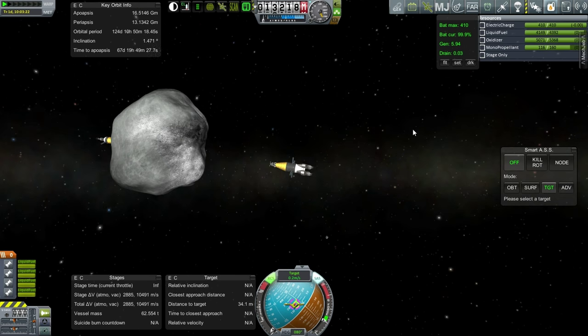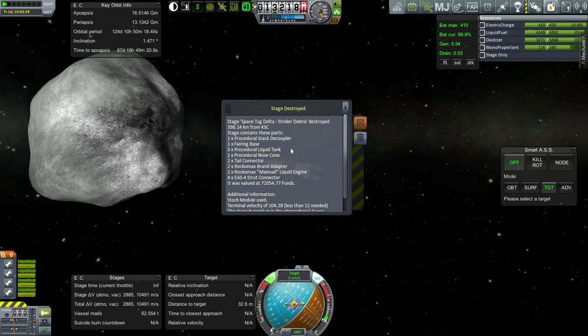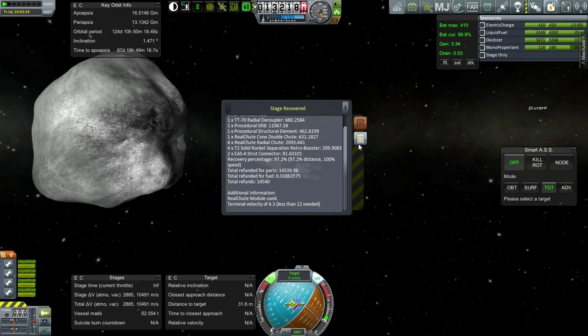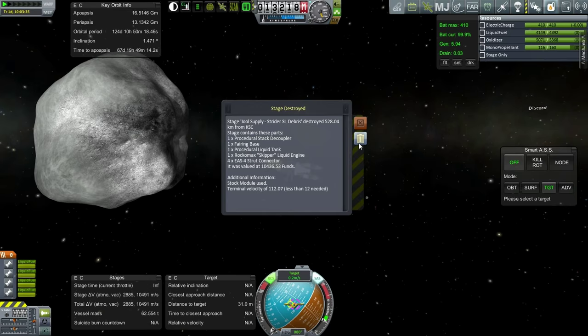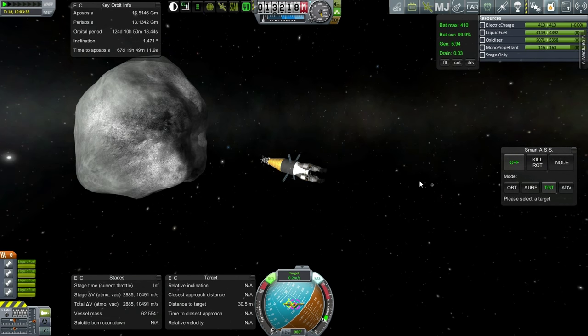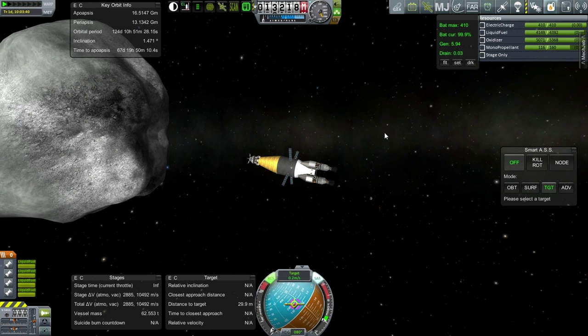I've been taking it nice and slow, which unfortunately hasn't left me much time to do anything else, but at least it should be safer. This did cost a lot to send up. The core stage was destroyed, but we did get back our boosters at about 14,000 apiece. Still, the mission itself with all these nuclear engines costs quite a lot, so definitely don't want to have to redo this part.